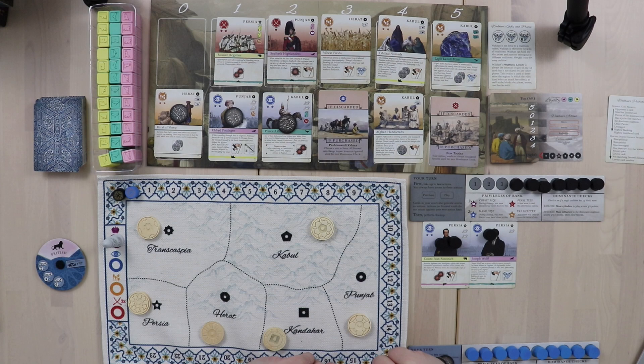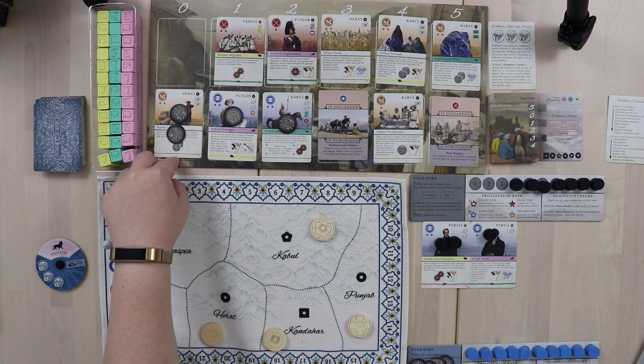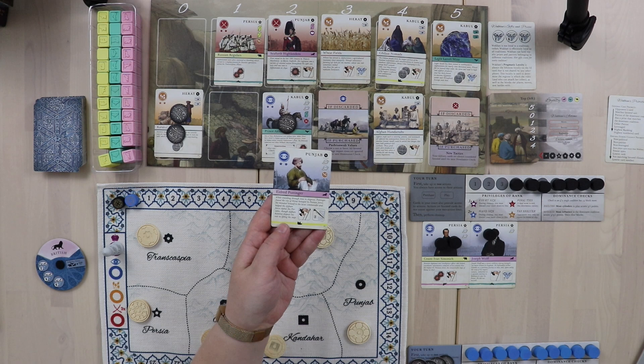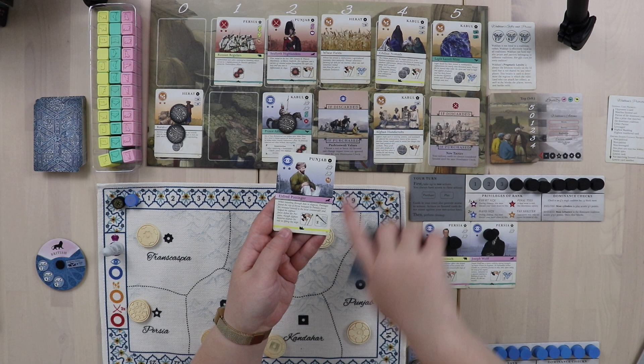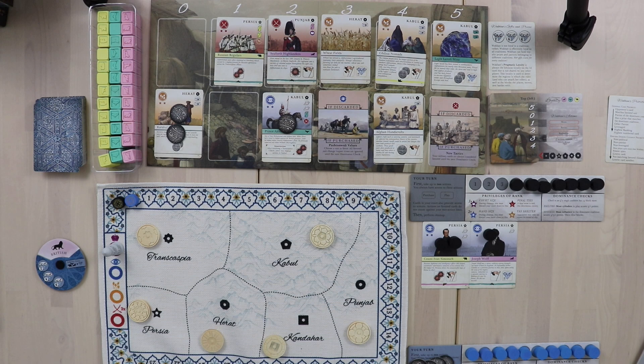For my second action, I want to be able to put some spies out. I'm going to pay one rupee to pick up this card — and I actually got my rupee back, so that was a good deal. This one will keep me British — it's a British Patriot, which gives influence during a dominance check. It lets me put out spies and it changes the favored suit to economic, meaning I can take bonus actions off this card when I play it. I'm seeing a little synergy, but I can't play any of them since I've already taken my two actions.